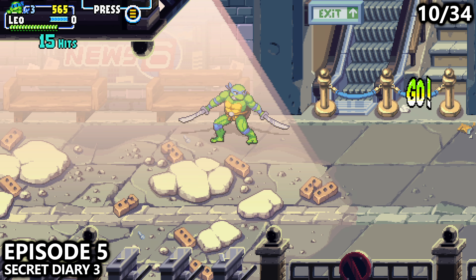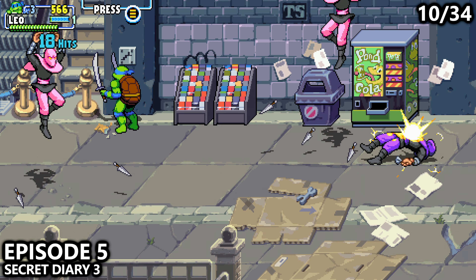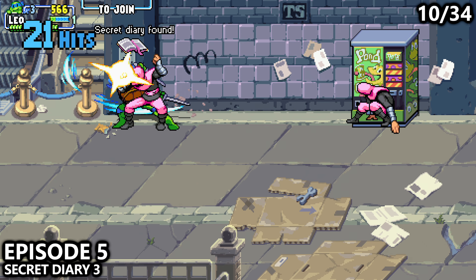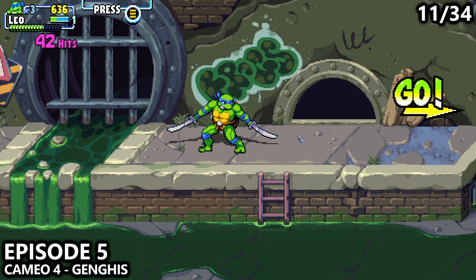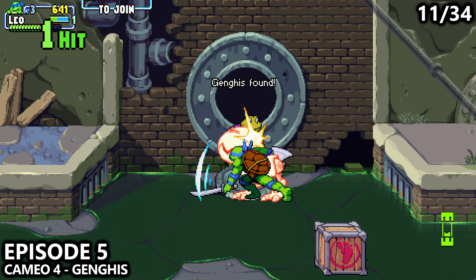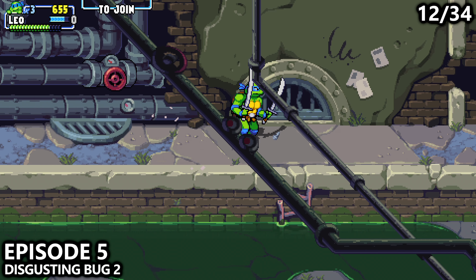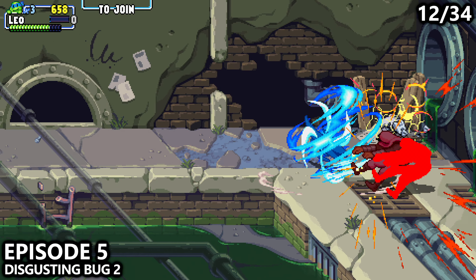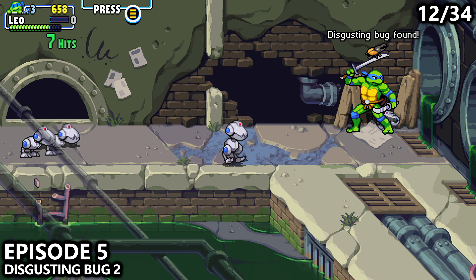We're now near the beginning of Episode 5. As you move forward, stay near the top of the screen and attack this pamphlet stand, and behind that we can find our next secret diary. You'll then end up at the sewers — as you walk forward, you'll drop down. There will be a large vault at the back of the screen; attack the vault to find our next cameo. A little bit past the cameo, we'll end up near two steam vents. A couple of enemies will attack us, but in the corner we can find our second disgusting bug.